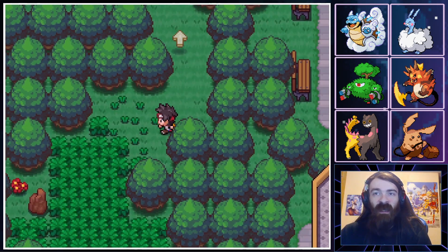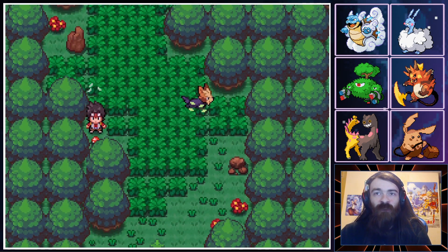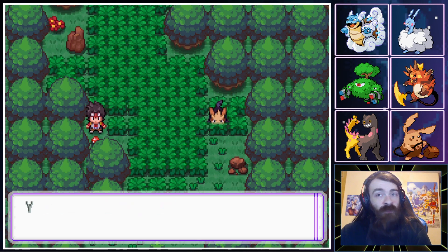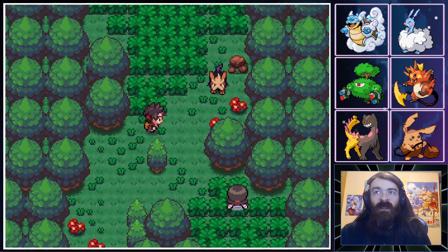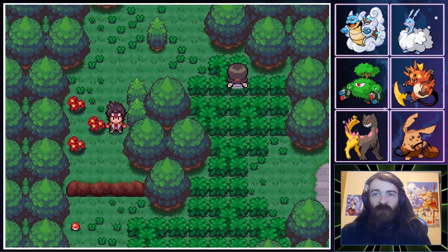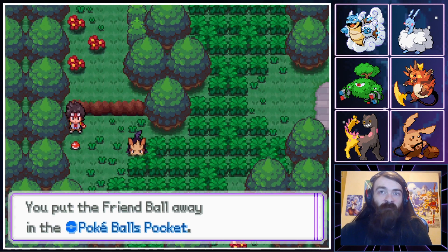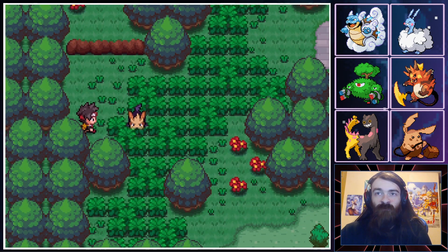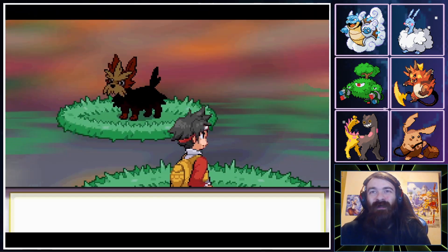Going down to the left and checking out areas we haven't been. I would use a Repel but I'm actually curious if we can find any other Pokemon we don't already have. We also have more Pokeballs — a Friend Ball if we ever want to catch something that evolves through friendship, maybe Eevee if we can find one.